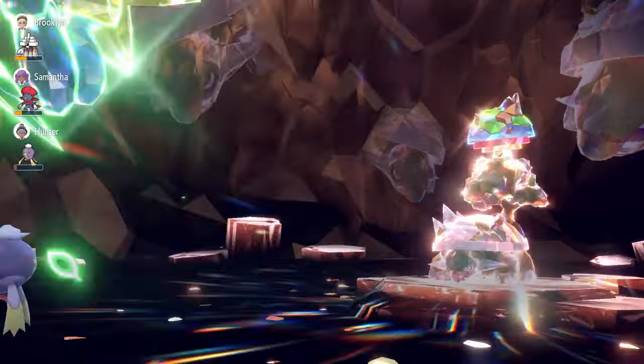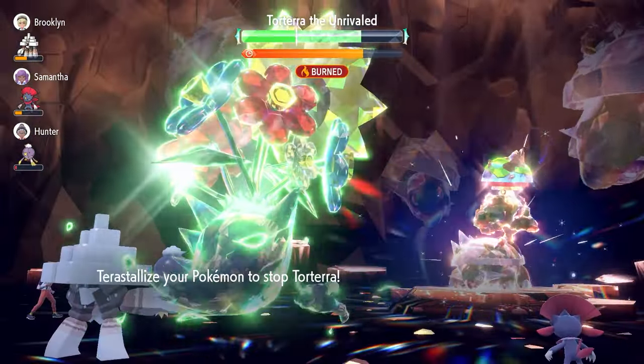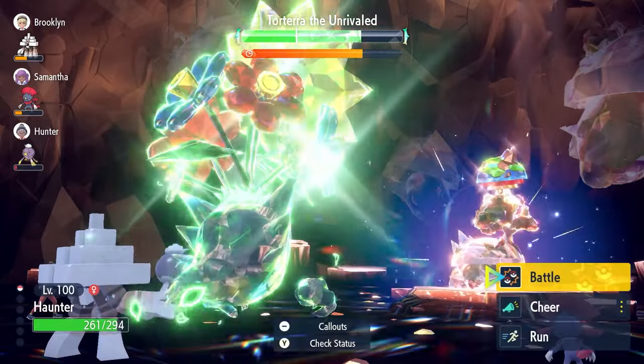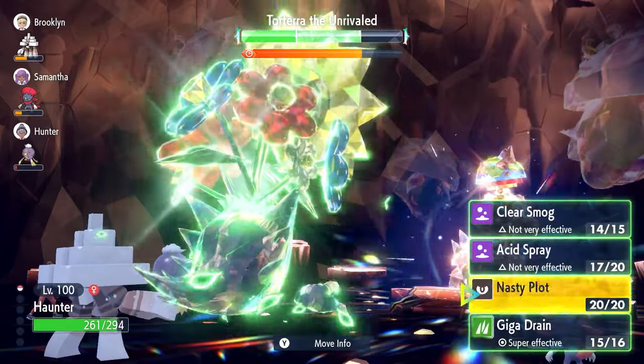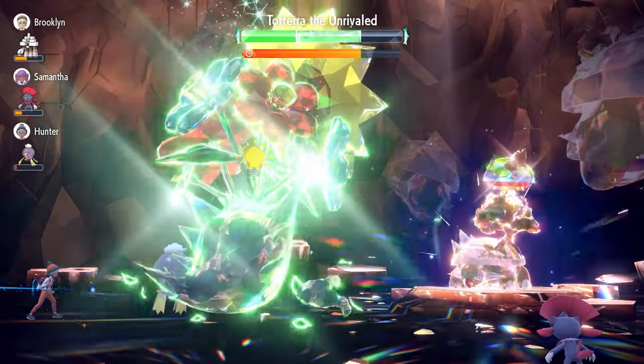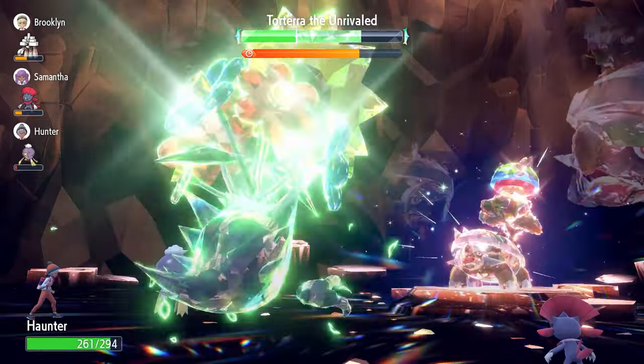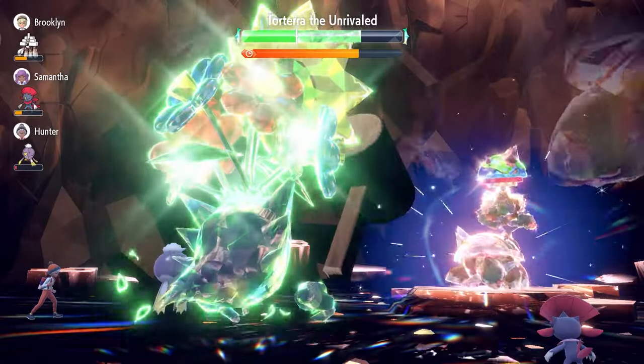We don't have an Intimidate user on our side in this run, but there is a Drifblim that has used Will-O-Wisp on Torterra, halving its Attack and reducing incoming damage. You don't necessarily need it though. After the initial Giga Drain, we lock in with Nasty Plots to set ourselves up, waiting for Torterra to nullify stats on its side.